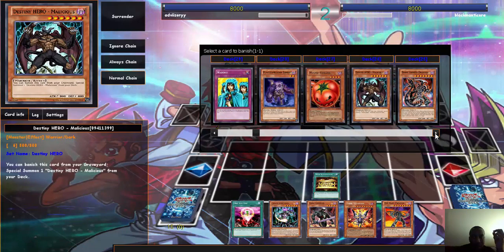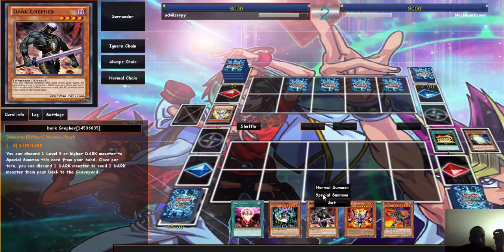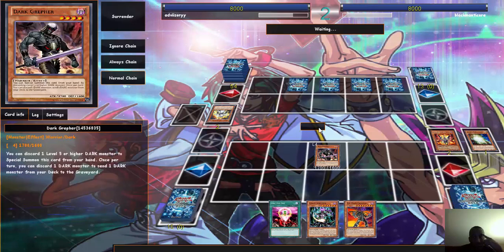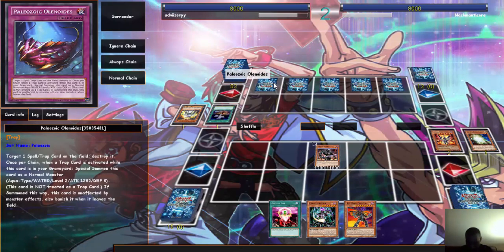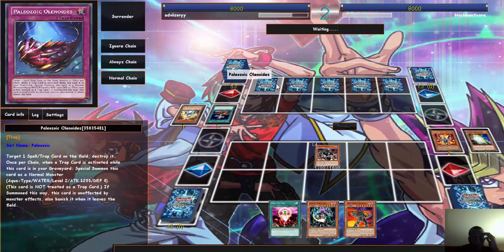Essentially I can dump one Blue-Eyes — yes, yes! Alright, so we'll get the ball rolling with that. I can discard one, then special summon this card from my hand. Then we pop Dark Grepher — I'm expecting a counter or some reaction to this. Okay, so he's simply... let's see what this targets to destroy. Okay.